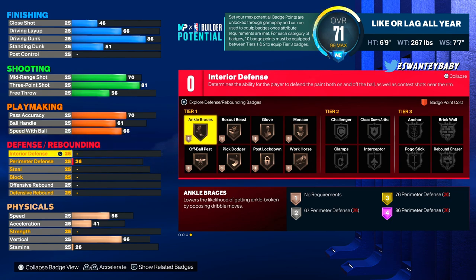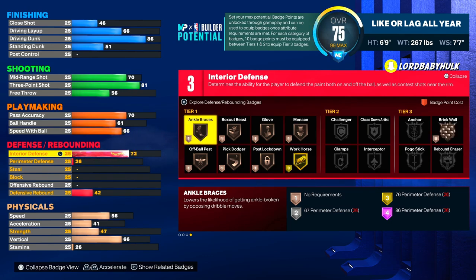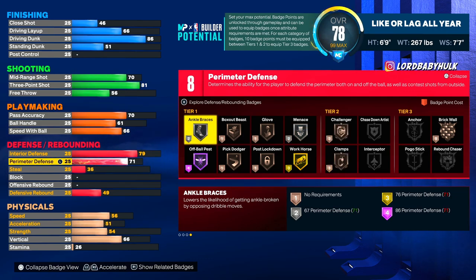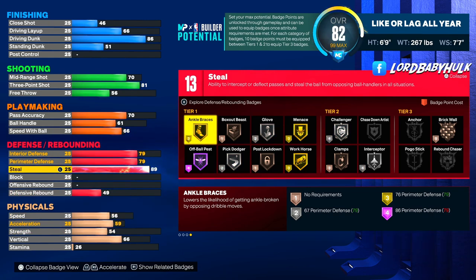We're gonna go to 79 interior. I know he's undersized, but I think he's gonna be able to handle the big boys. The inside rim running — I think this build has a chance to put a stop to all of that. 79 interior, 79 perimeter, 90 steal.